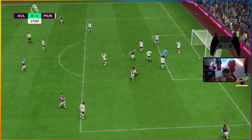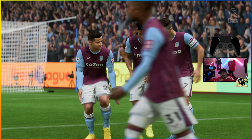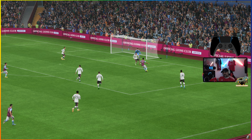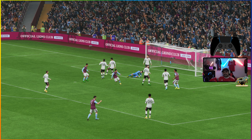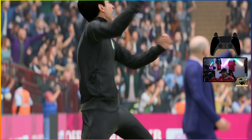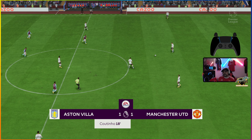That was bad defending. Even though we're seeing Varane in the game right now, that was a very Maguire-like defensive finish — blockhead style. Very overcommitted by Varane, and no one really tracked Coutinho. Coutinho is a winger, so technically Dalot should have done more. There should have been more communication — a bit of miscommunication obviously caused that goal.